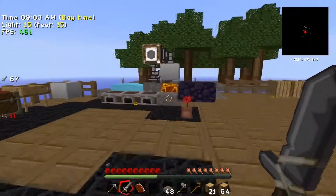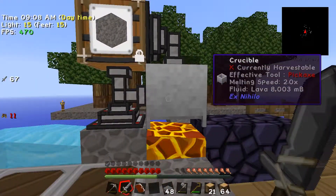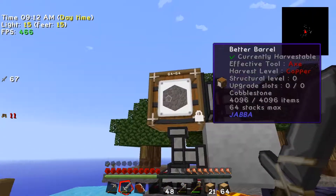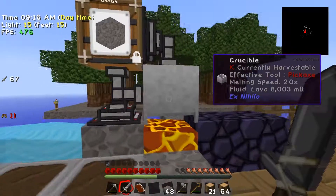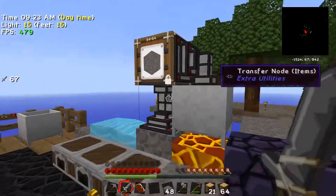We've gone ahead and got an extra transfer node on the side of our barrel here, pumping some cobblestone into the crucible, which is going ahead and making us lava. As you can see, we've got about eight buckets of lava in there.